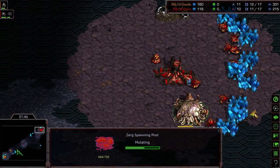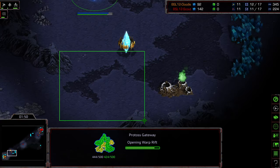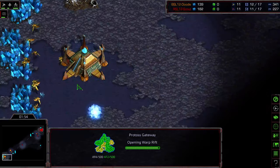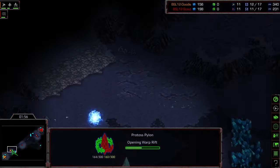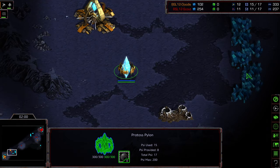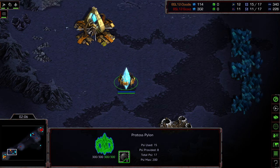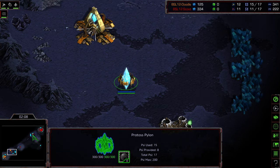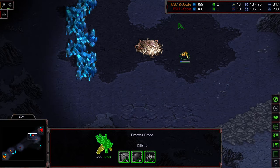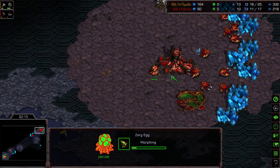This map was popular in the three-hatch meta days. There's this gap at the natural expansion with a lot of room to blockade across it, and a wide open main. Mutalisks are especially strong here because there's so much room to dive into the main, plus that exposed mineral line that can be harassed.